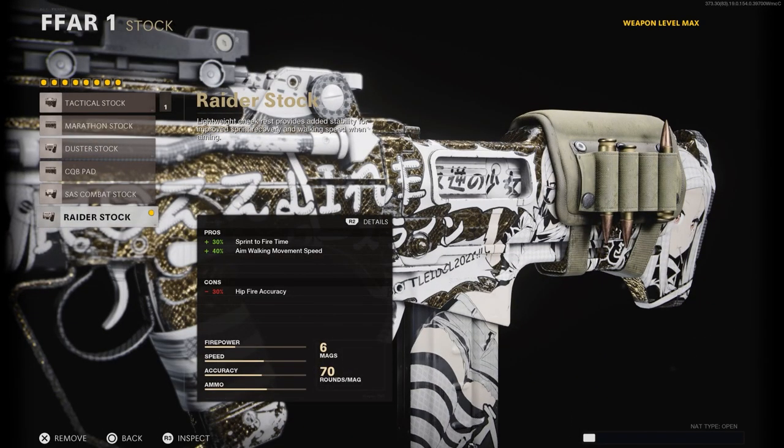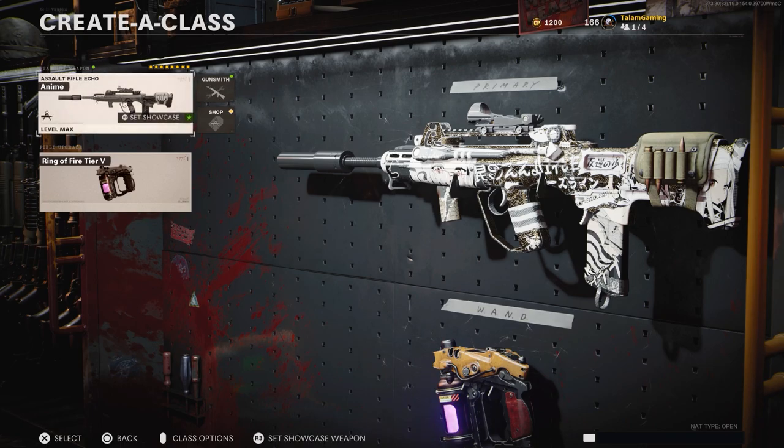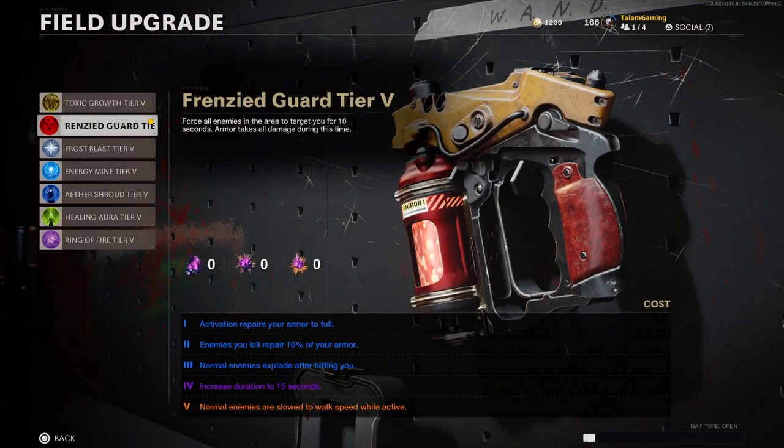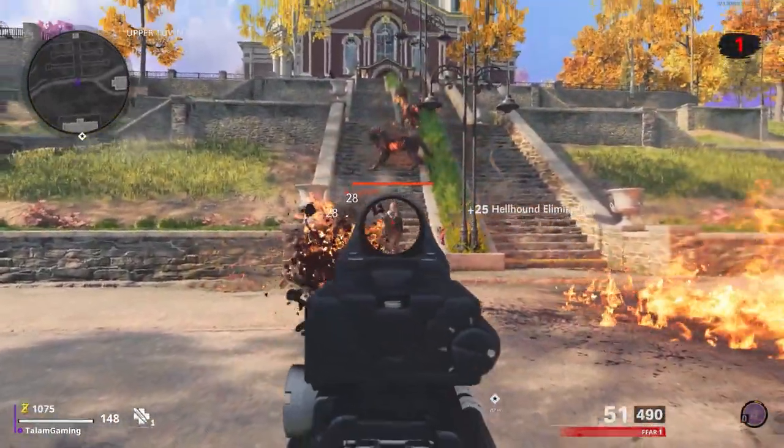The last thing you need before you start the game: use ring of fire on your FFAR class for the first four rounds, because it makes killing bosses during certain parts much easier. For the boss fight itself, you'll be swapping to frenzy guard — I'll tell you exactly when later in this video.